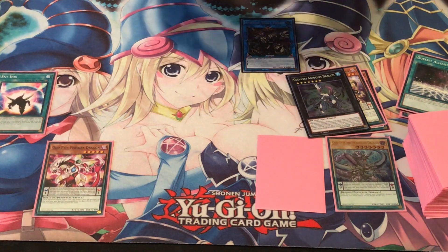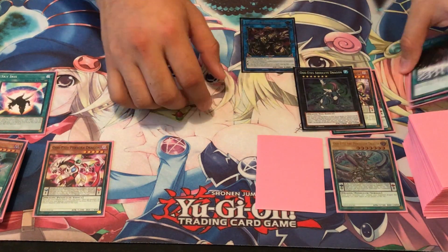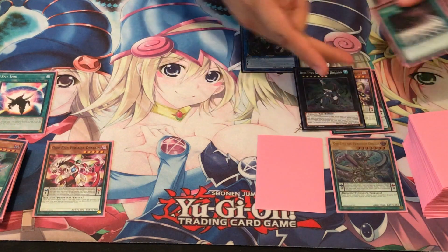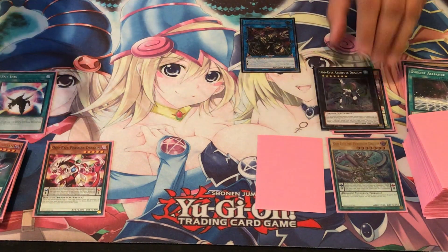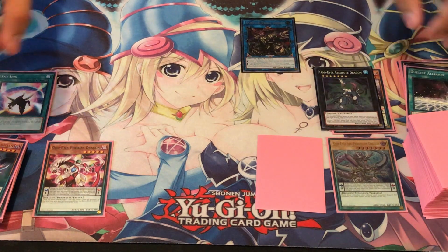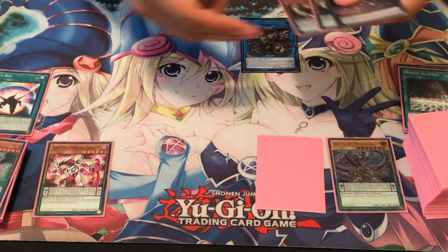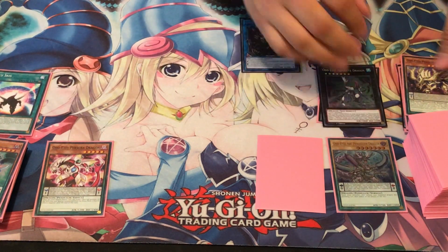The reason is we can simply detach one Xyz material to negate one attack and special summon an Odd-Eyes from our graveyard. We also got a target — Odd-Eyes Arc Pendulum Dragon — or we can use one of its Xyz materials. And with that, we're pretty much done for this turn. Our opponent sets up a board, decides to attack, we detach one Xyz material, and then we can special summon one Odd-Eyes monster, so we'll special summon back Phantom Dragon.